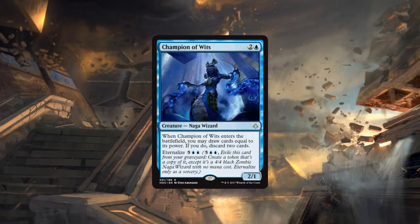If the eternalize cost were like six mana I could honestly see this having standard play in a control deck. At six mana you compete with Torrential Gearhulk, which doesn't get you two cards plus two loots on top, but Torrential Gearhulk has flash which is very important — you can flash it in to counter with Glimmer of Genius or to remove a creature.